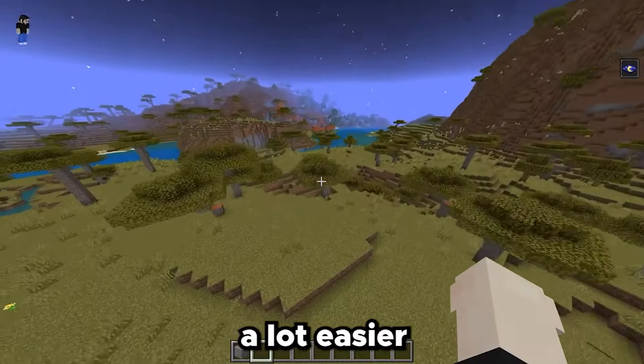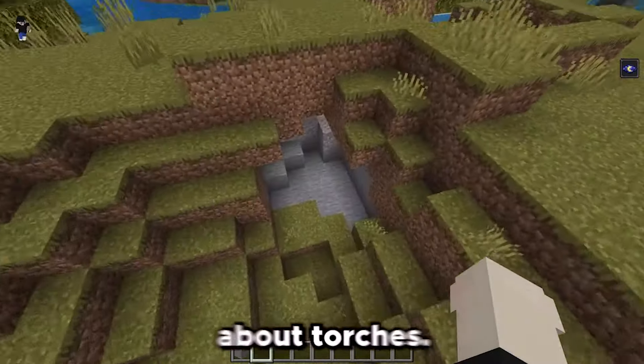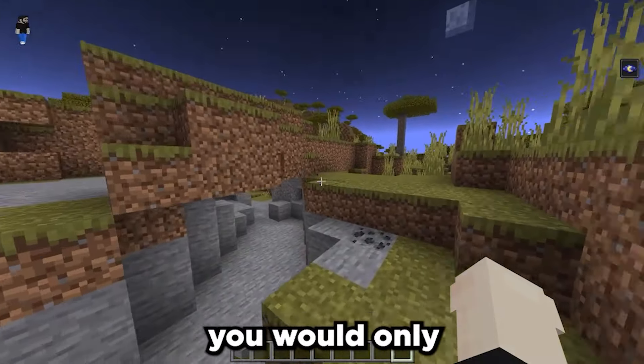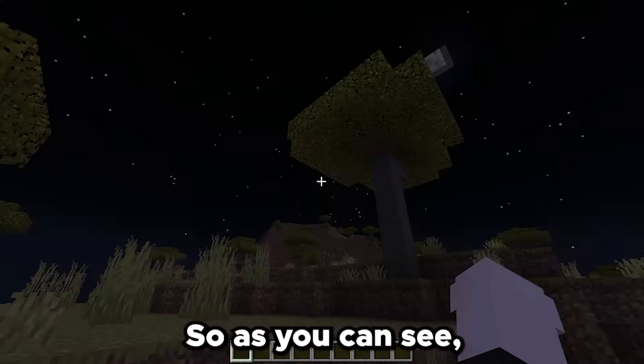The reason I really like this pack is because it makes it a lot easier to see when you're mining. You can go strip mining and do so much without having to worry about torches. To me, torches are just an inconvenience — using coal and sticks and putting them in your hotbar. You would only need to place them now if you want to stop mobs from spawning in an area.